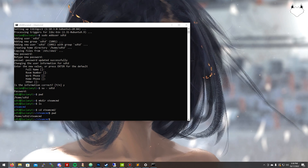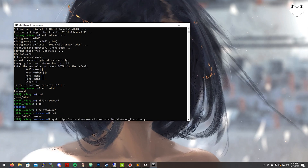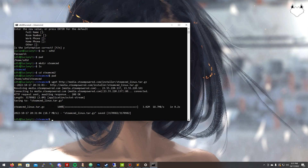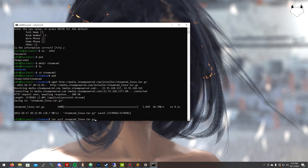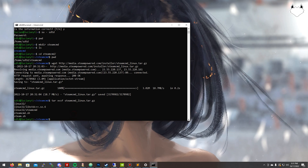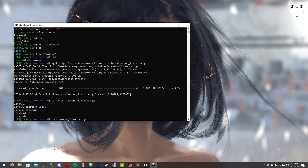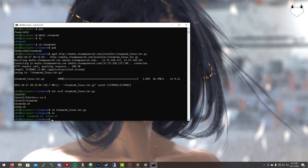First things first, we are going to get the tar file of SteamCMD, so that's wget and then this long address — that's why I'm copy-pasting it. Now that we've got that, we need to extract the tar file: tar xvzf and then the actual tar file itself, hit enter. Then we want to get rid of the tar file since we don't need it anymore — it's rm followed by the file name. Now if we do ls you can see the files are here.